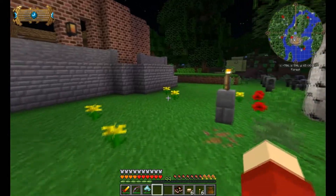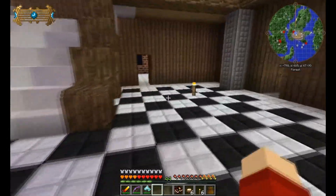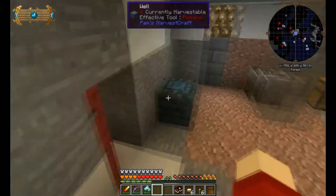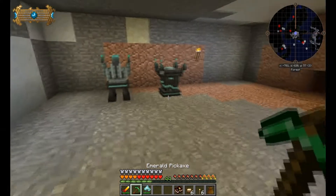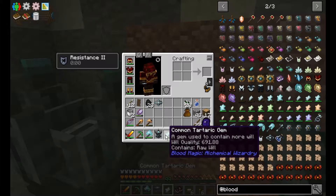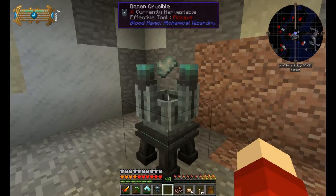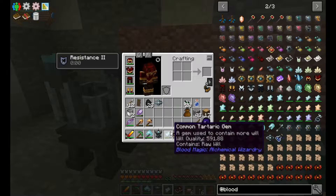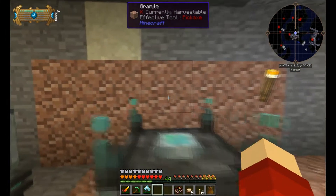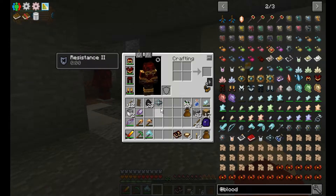Let's test this out: I have my gem, and if I go put it in the crucible for a little while we should potentially see the amount of will going up in our area. I'll break the crystallizer just to make sure it doesn't feed directly into it. I put the gem in — we're at 6,691.88 — and we got 100 will that quickly. Now it's up to five bars. So we got 100 regular demon will, put the gem down, it will drain to zero and create another crystal we can use for crafting.